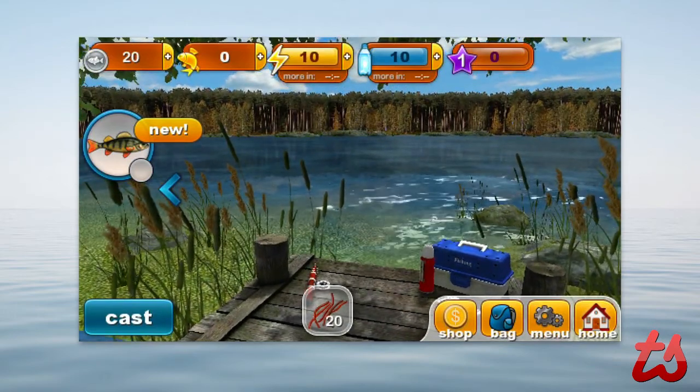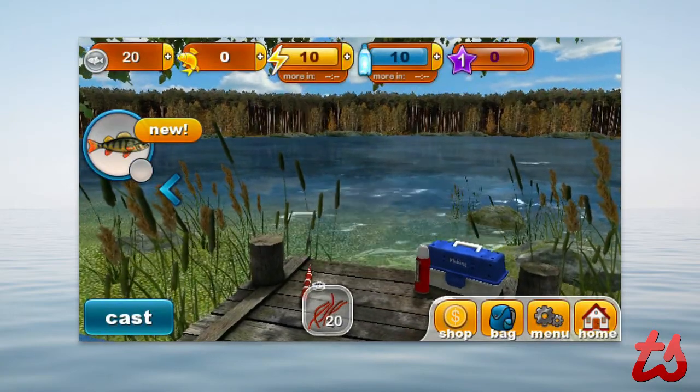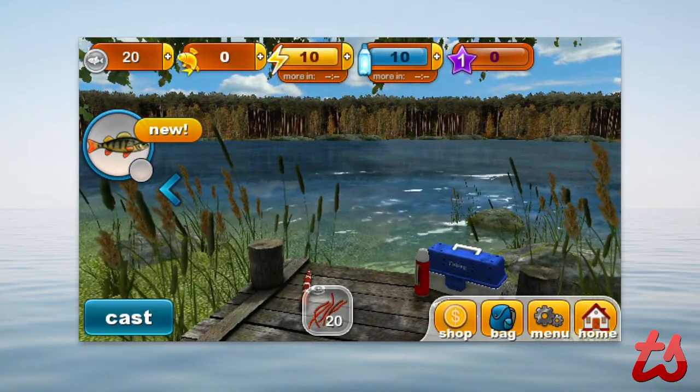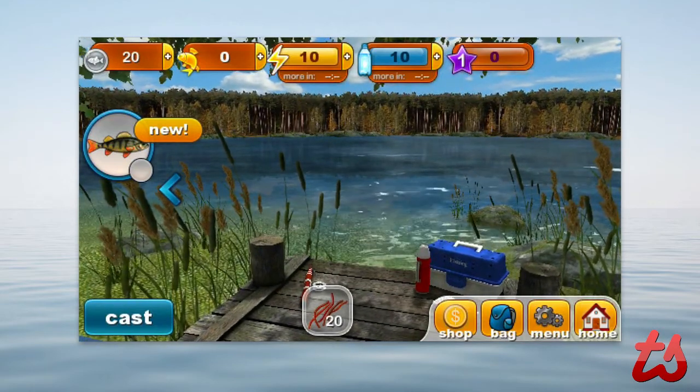You get to play for free and of course earn coins and experience as you go along to unlock items, features, and new locations. Or you can just purchase through in-app purchase what are called shiners to get ahead in the game. And you get to build your own dream fishery.